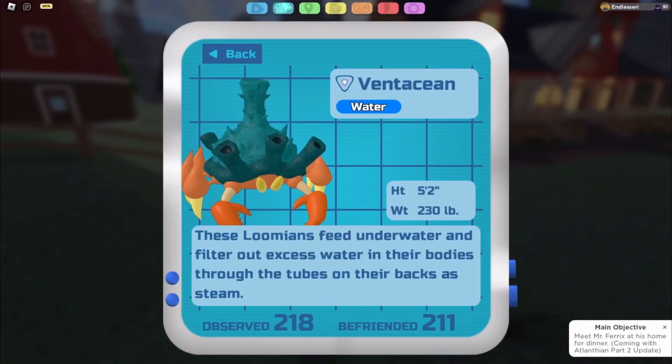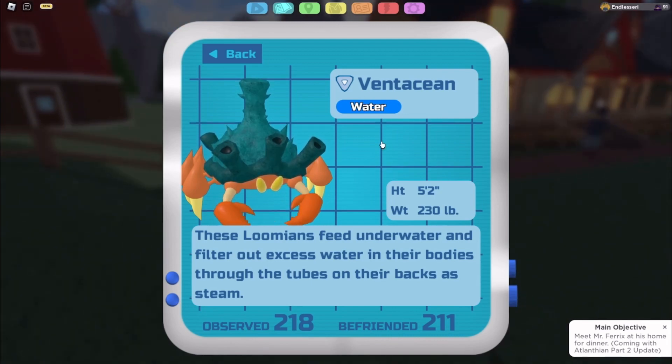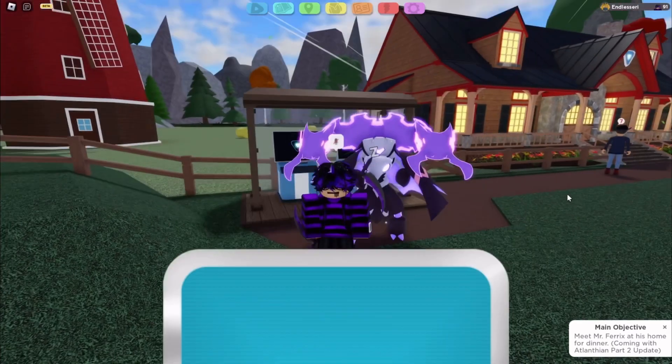At number 3, I'll give it to Vantation — I don't know how to pronounce it, please don't hate me. It is a pretty boring Lumian. Well, it's not that boring, but the design is really old and doesn't really fit in with the game's current style anymore. Vantation doesn't really need a redesign, but if everyone does get one, hopefully it looks way better. Anyways, we'll get on to the next spot.